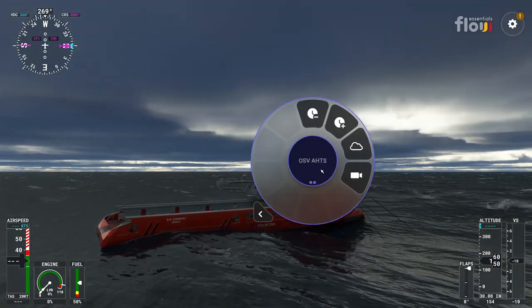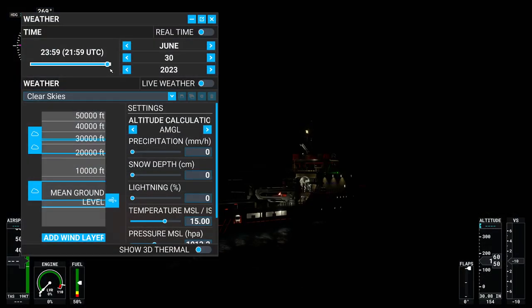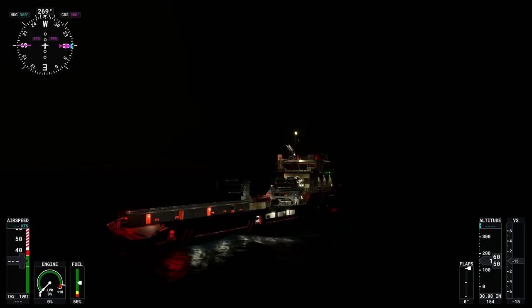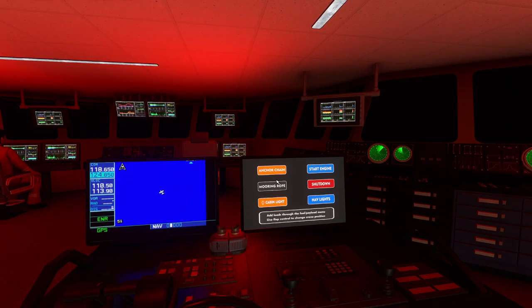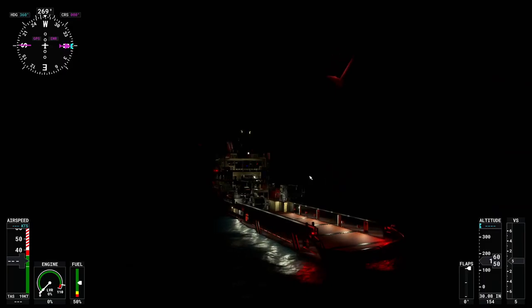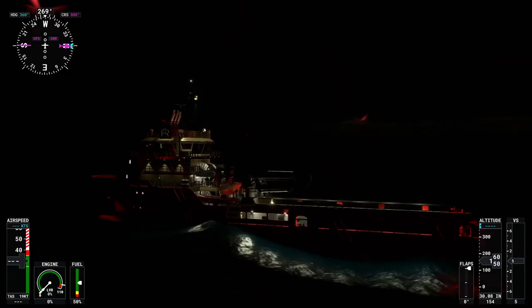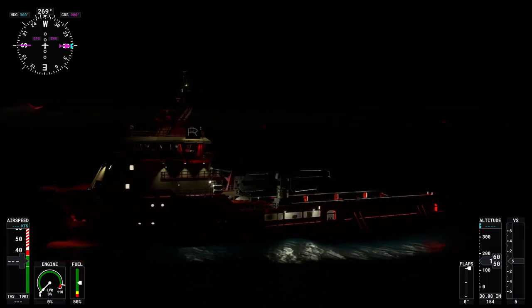One more thing I'm going to test as my sea trials: let's do nighttime. Microsoft Flight Simulator has this amazing lighting engine. Let's go inside and take off the mooring rope and anchor — you can see it started to move with the waves again. Rodrigo's done a great job with the lighting. On the drone view, which I couldn't get working for a while — all right, it's working again.